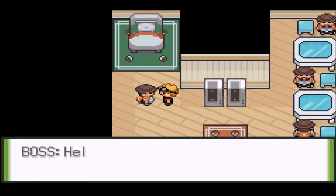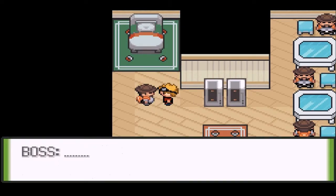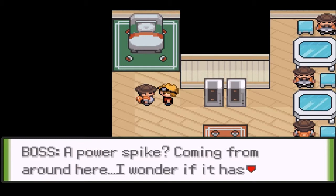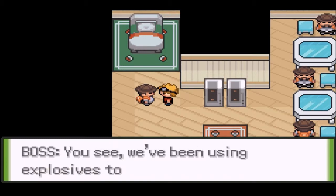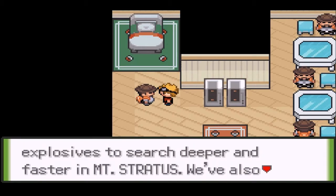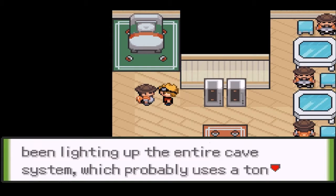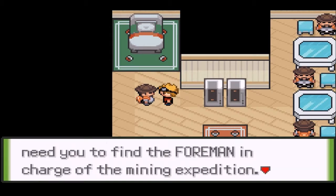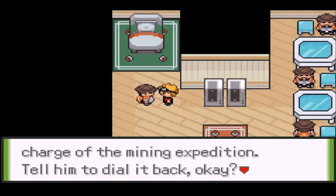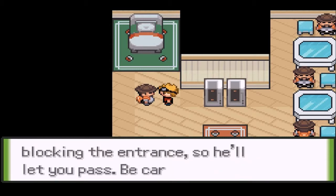We're at the battle front here now. Can I help you with something, kid? There's a power spike coming from around here. I wonder if it has anything to do with our recent project - we've been using explosives to search deeper and faster in Mount Stratus. We've also been lighting up the entire cave system, which probably uses a ton of power. I need to find the four men in charge of the mining expedition and dial it back. I've radioed to the miner blocking the entrance, so he'll let you pass. Be careful.